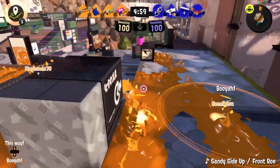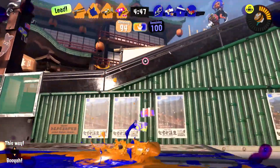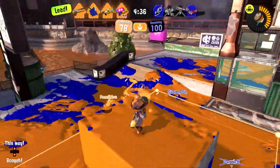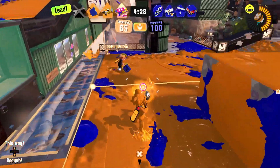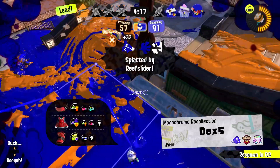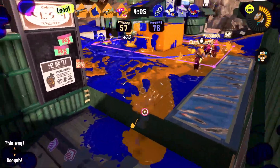Our first round of Splat Zones is right here. We're in control — exactly what we want to see, but I did not want to jump down like this. Can I get them? Almost! They're begging to be splatted but I can't quite reach them — that is so silly. We can just keep control here, no problem. They're going to have to jump up, and then we just keep control. The splatling is a little scary, but I feel like I can meander between this spot and up here, just keep covering it. Explosions everywhere! They synchronized that quite well. It's fine though — if they take it, we take it back.